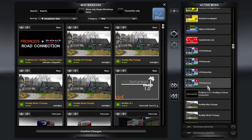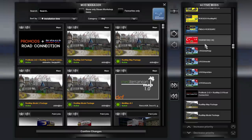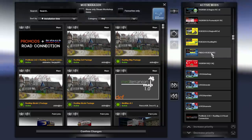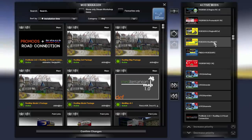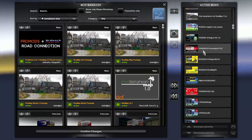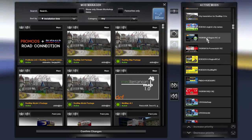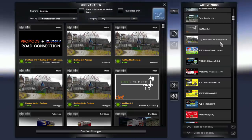We have Romania Extended version 2.4 — assets, prefabs, model, def, and map — followed by YKS RSK for 1.36, the ProMods to Romania Extended road connection, the Rosmap to Romania Extended road connection, the road connection between Romania Extended and Southern Region, the YKS RSK to ProMods road connection, and the YKS RSK to Southern Region road connection. Finally, English city names for Romania Extended. We also have city translation for Rosmap.